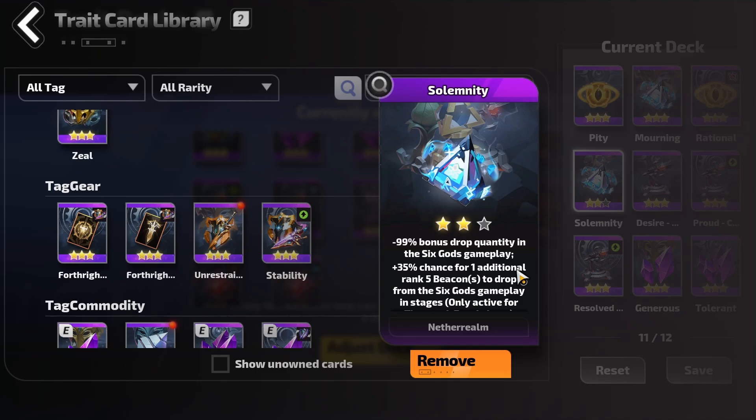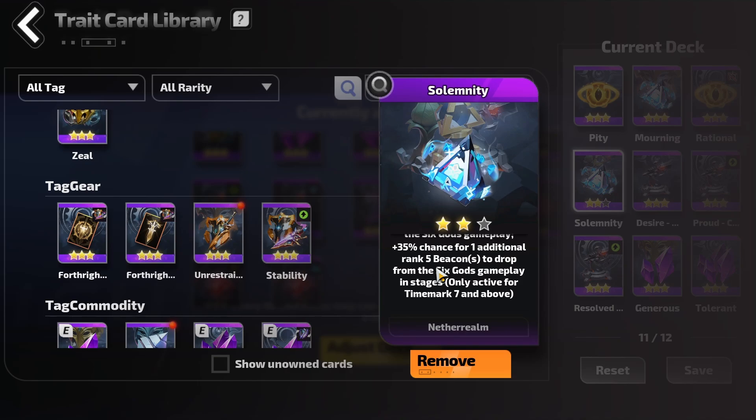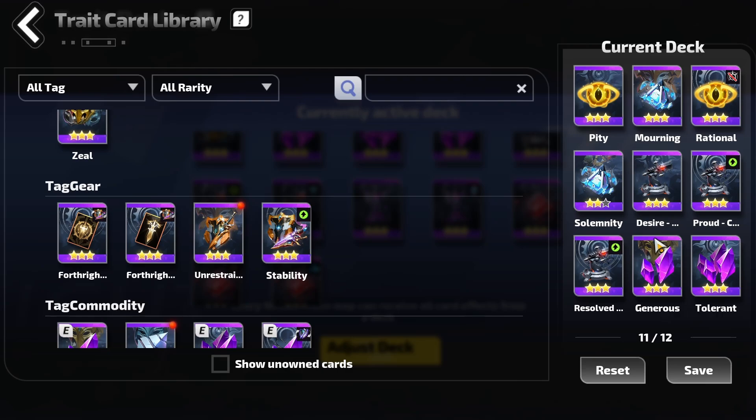This card makes it so we have basically no loot from the God of War mechanic. However, we have a 35% chance for one additional rank 5 beacon to drop from the mechanic. This can only be done on time arc 7 and above, so keep that in mind. But this exact deck is what I used for farming — I want to say — 6 fights of Traveler 8 so far. Because you can much more easily sustain tier 8s, get to those watchers much quicker, kill them, repeat, and get the drops from them, which normally drop 2 or 3 beacons anyway for tier 8 maps. And you're still getting the tier 8 drops from the maps as well when you trigger God of War, with a much higher chance to get 1, maybe 2 or even 3 beacons if you're very lucky.